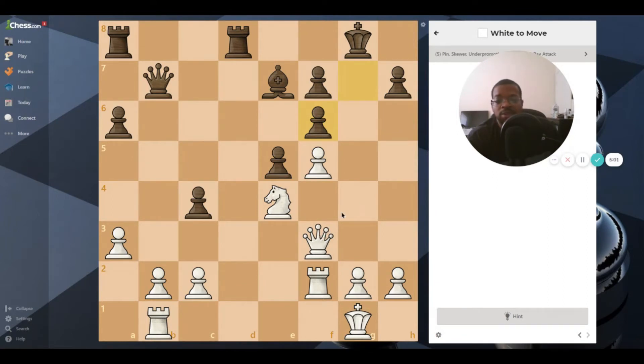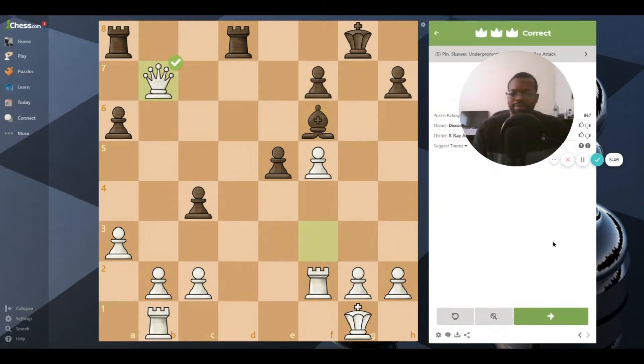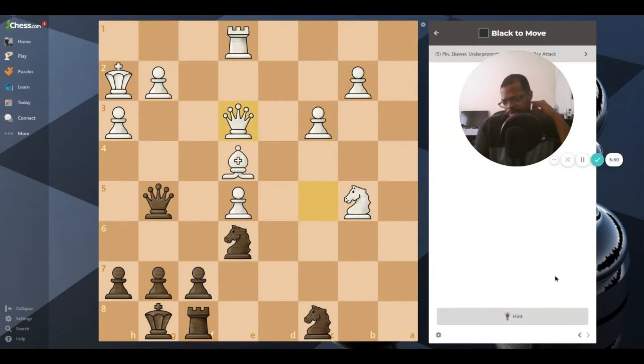I was going to say move the queen there to put the king in check, but the better move is actually moving the knight here. The knight puts the king in check, and black will just take with the bishop. However, the knight is uncovering a discovered attack on this queen right here. So we take this pawn with the knight, putting the king in check - because black is in check, black can't save the queen. You check, they take with the bishop, we come and swipe the queen.